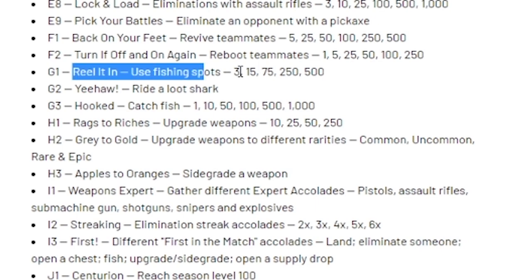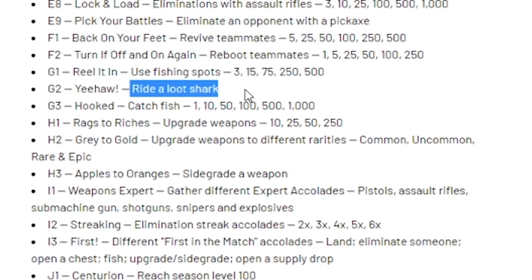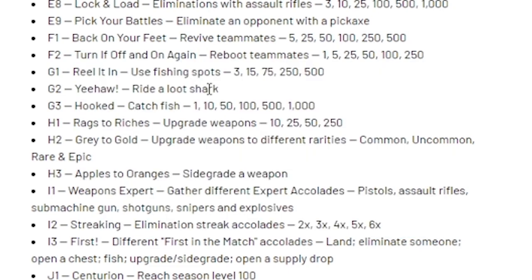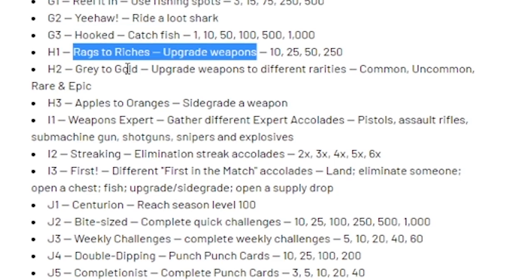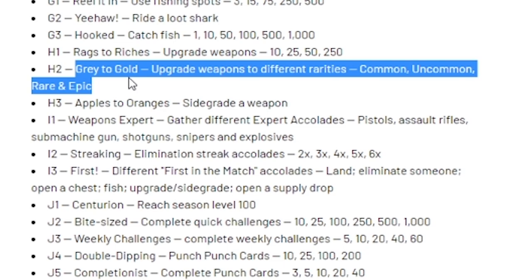Reel It In — use fishing spots, which is pretty cool and I think I'll be able to do that. Yeehaw — ride a Loot Shark. If you don't know how to ride a Loot Shark, I made a video on it — search my channel for 'How to Ride a Loot Shark'. Hooked — catch fish, pretty easy. Racks to Riches — upgrade weapons to gold. Upgrade weapons to different rarities: Common, Uncommon, Rare, and Epic — should be easy.